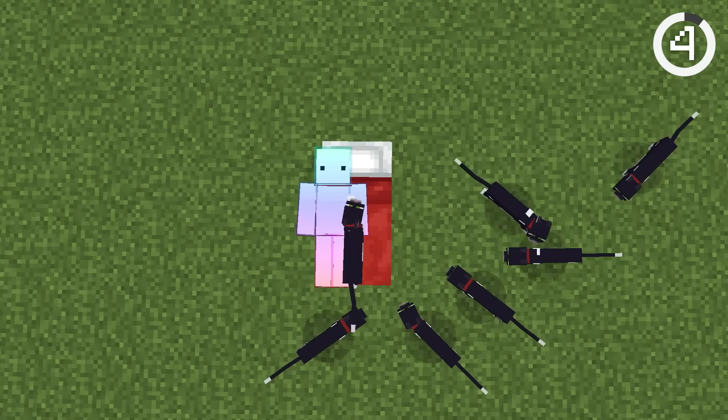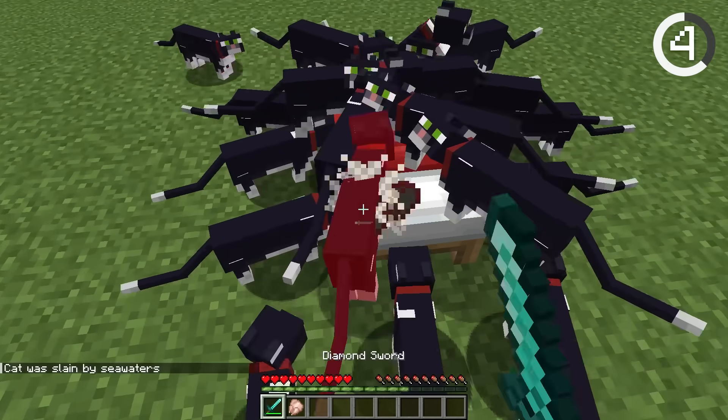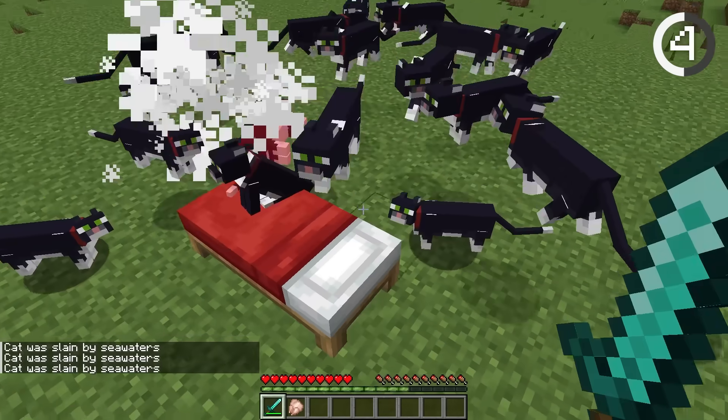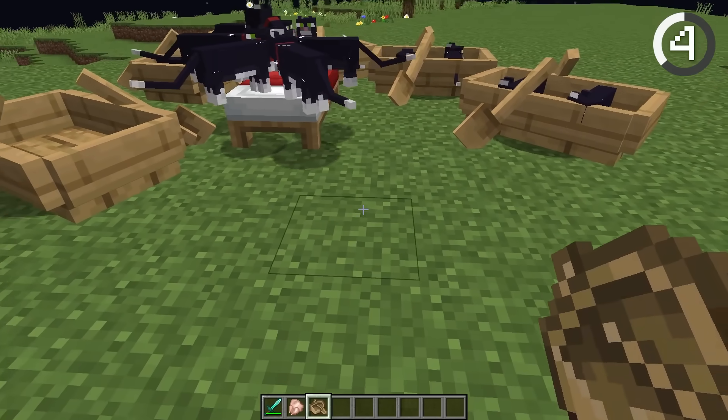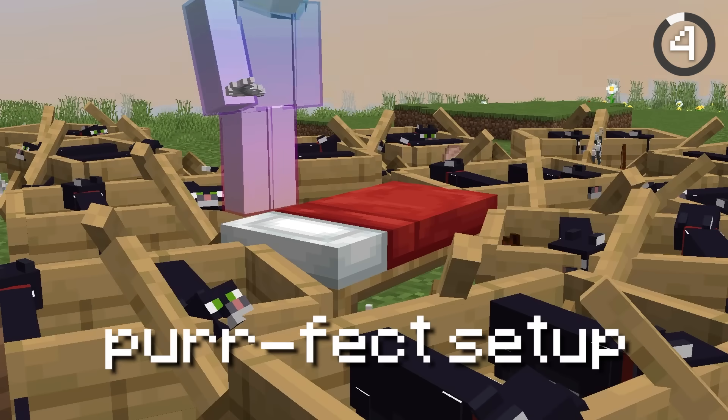When you go to bed, only one of your cats brings you gifts. So having multiple cats won't get you more items, but there's actually a loophole. By putting cats in boats, Minecraft can't tell there are multiple, and they end up all giving you gifts. It's the purr-fect setup.